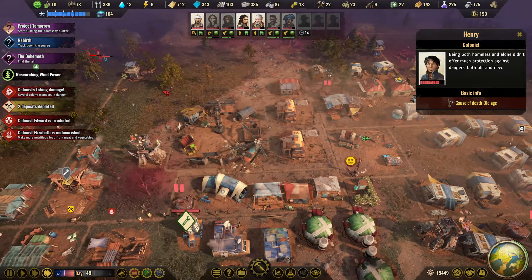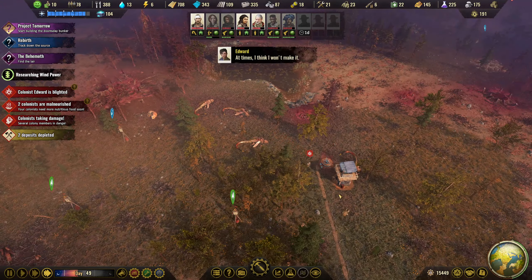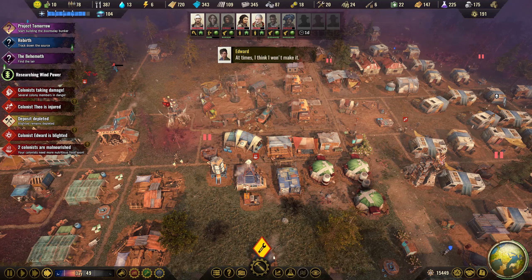Two colonists died of old age. We're getting attacked as well. These guys do a pretty good job up close so that's fine. I think at the moment we'll be all right as long as we keep a couple. These are healing up and then we can get them sent back out.